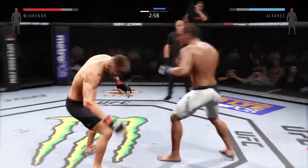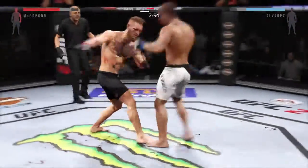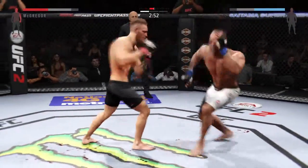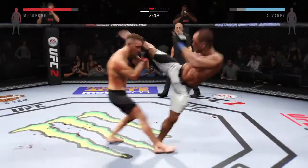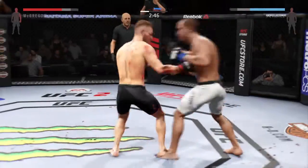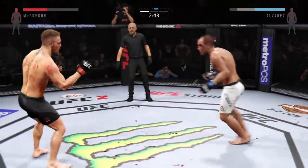That's a good straight punch. Great job landing a series of punches. Solid jab by Alvarez. There's some beautiful boxing technique by Conor McGregor. Really good use of that jab. Alvarez gets hit with a kick to the midsection — oh, he got rocked. This could be it right here.